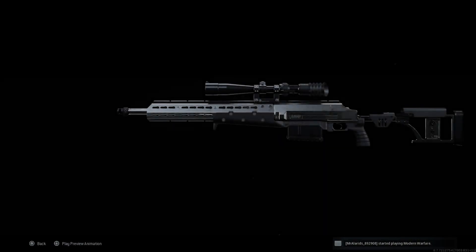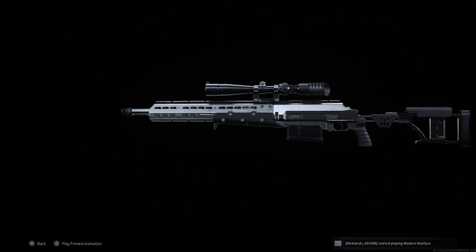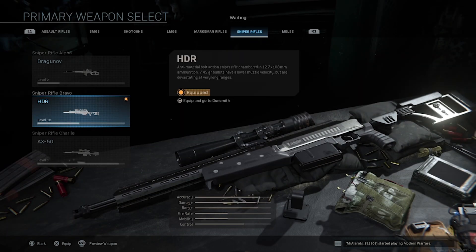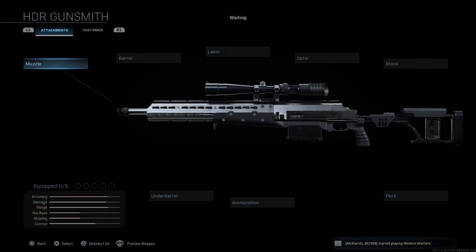The HDR is a bolt-action sniper rifle with very low mobility, very high bullet velocity, and a nice high magnification zoom by default. It has very low handling, and it's probably the ugliest sniper in the game by a mile. But let's look at attachments.